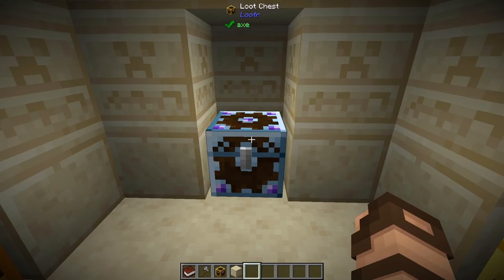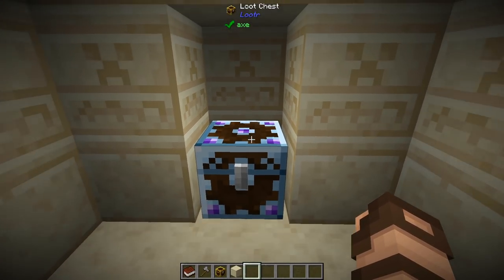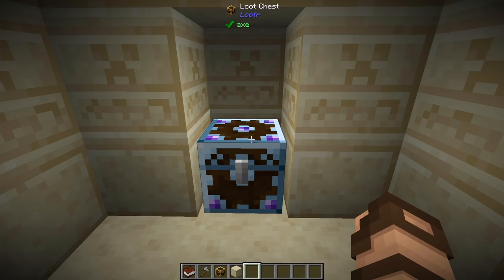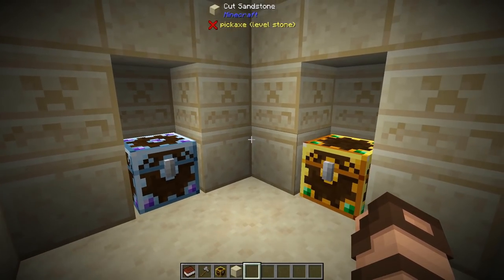If you're familiar with an ender chest, it's something similar to that — you open an ender chest and you have access to it, but someone else does not. It's kind of like that, but more or less this is going to be your loot. Someone else might get something different in this chest altogether, and as long as it hasn't been broken and harvested, it should still be pretty much good to go.